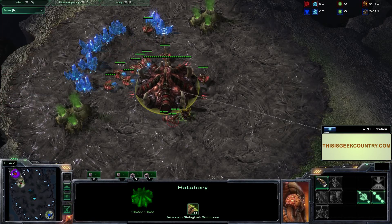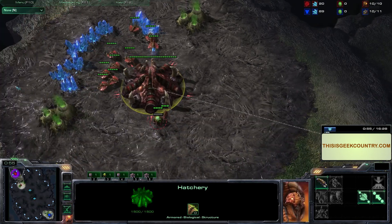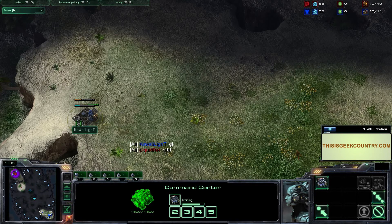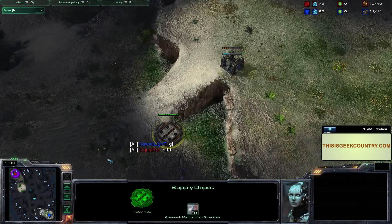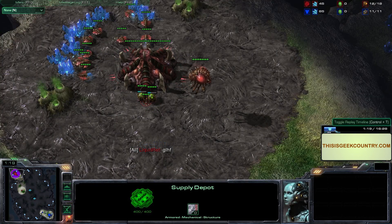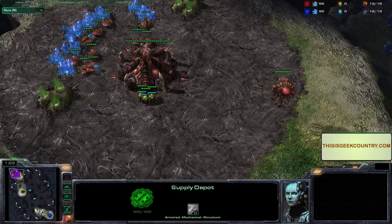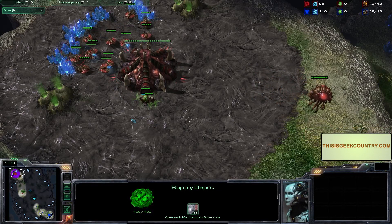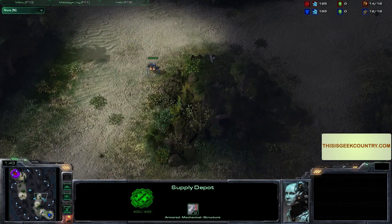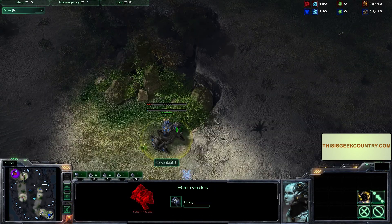We're just getting our resources piled up over at the Terran's. We're walling off - wait, how is there already a supply depot down there? No, that's just part of the map, same thing on the Zerg side. The Zerg is getting off to an early scout, quicker than the Terran, who's apparently sending two SCVs to scout. That doesn't mean he's going to build a proxy barracks... and there it is, proxy barracks is down.